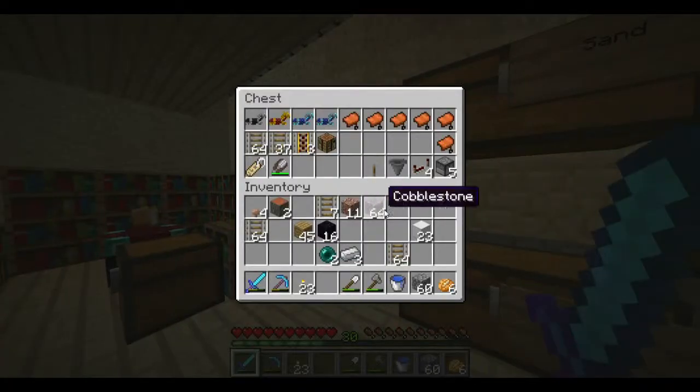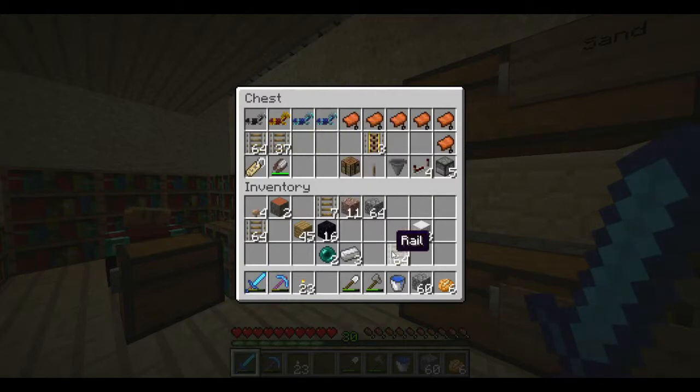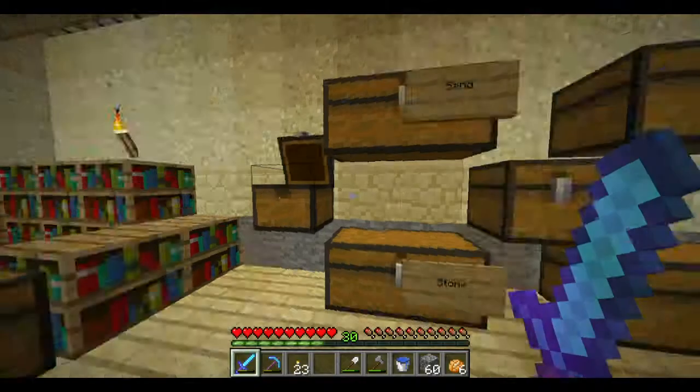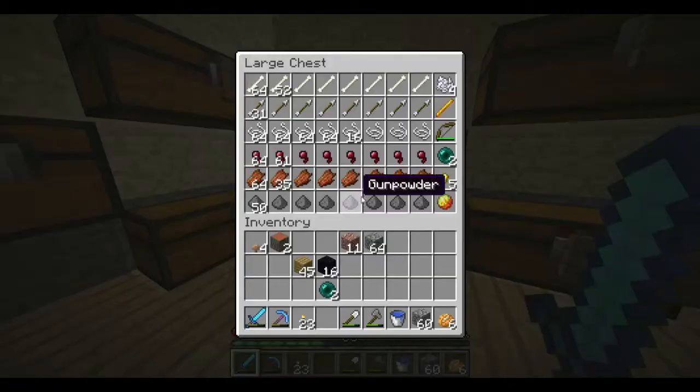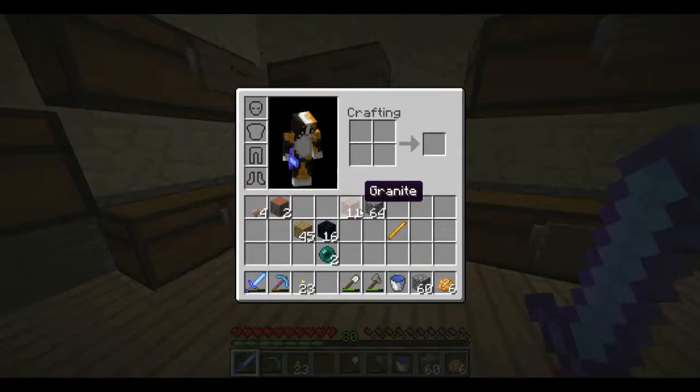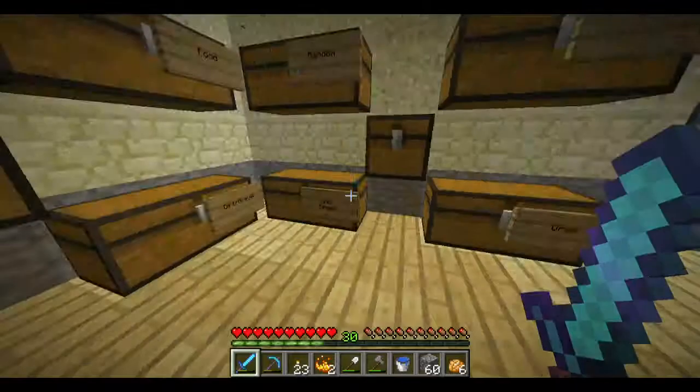We got a bunch of rails — let's go in here. That's all rails from the mineshaft, that's cool. We forgot to put this in here. Super cool, we got a ton of stuff. We got a blaze rod — does that make two? It does. That's awesome. We should be able to make two ender chests.